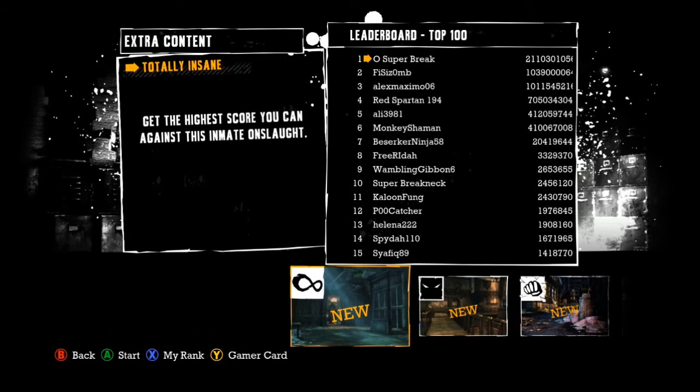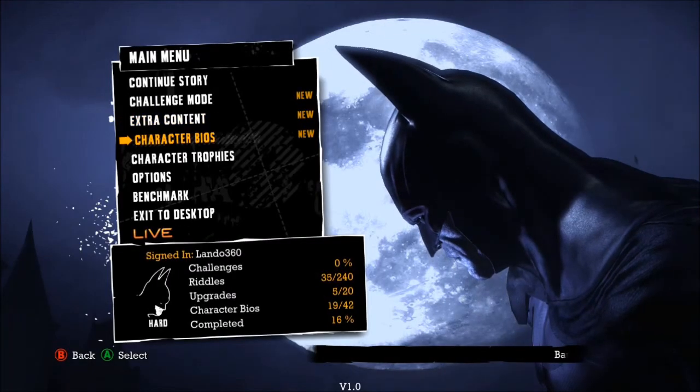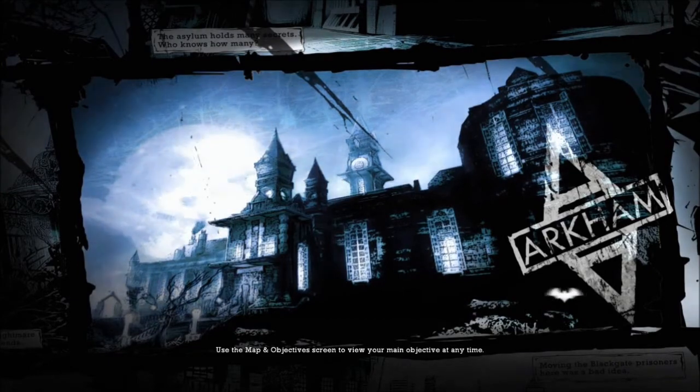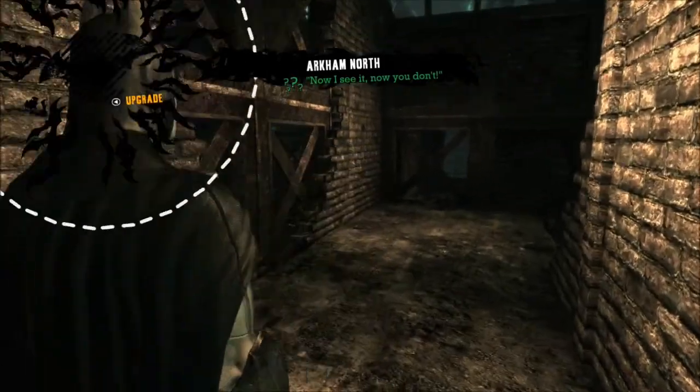Inmate onslaught — that's pretty much just non-stop fighting. Character bio. So let's go ahead and continue. And if you notice at the bottom there, it says 16% complete, but that's without any of the extra features.